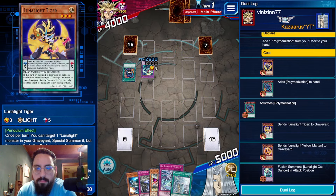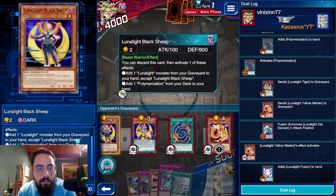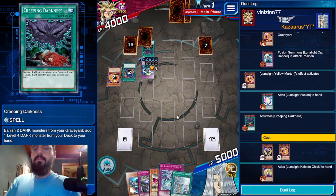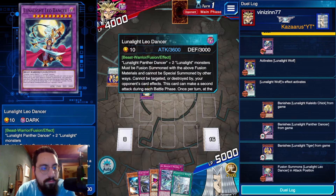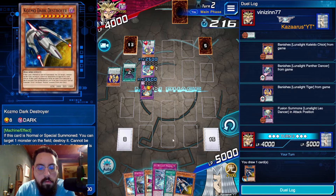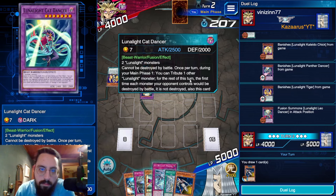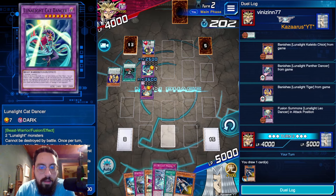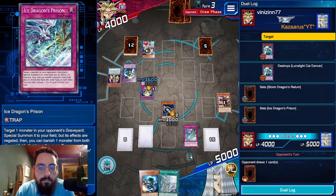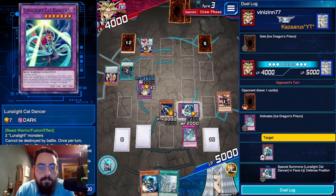Wait, why are they fusing with that? Why wouldn't they use Tiger to bring back Black Sheep? I'm confused. Link deck, save me Leo. Oh no, what does this one do? I'm going to be targeted or destroyed by... okay. I can Dark Destroyer pop — that, Ice Dragon's Prison — sounds good to me. Let's Toggle on. Ice Dragon's Prison, go crazy — bye bye. Scoop them up.